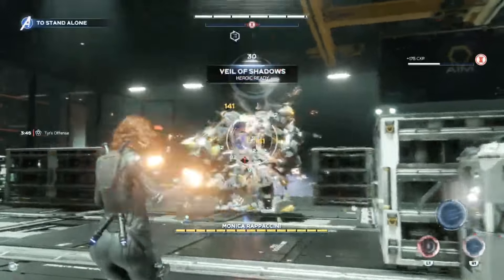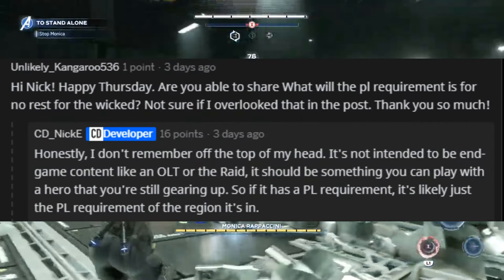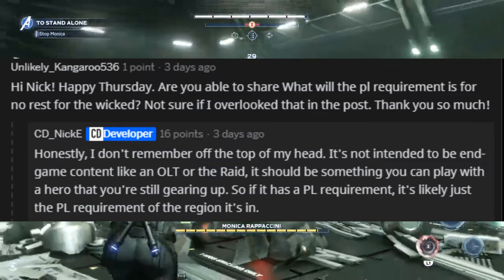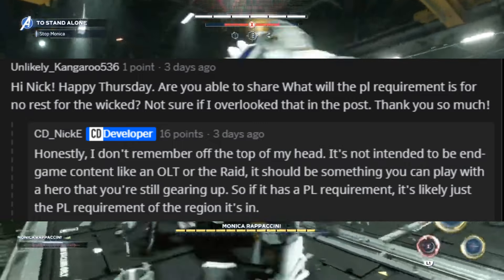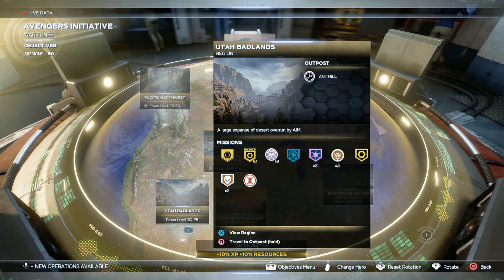We also got insight about the power level requirements for this new mission when a Reddit user asked about the required power level for No Rest for the Wicked, to which Nick replied, 'Honestly I don't remember off the top of my head, it's not intended to be end-game content like an OOT or the raid — it should be something you can play with a hero that you're still gearing up.' So if it has a power level requirement, it's likely just the power level requirement of the region it's in. You only need to be at least power level 50 to access the Utah Badlands region, and this mission isn't multiplayer-only content, so you will be able to jump in solo to try out the new mission and hopefully get some gear with exciting perks.